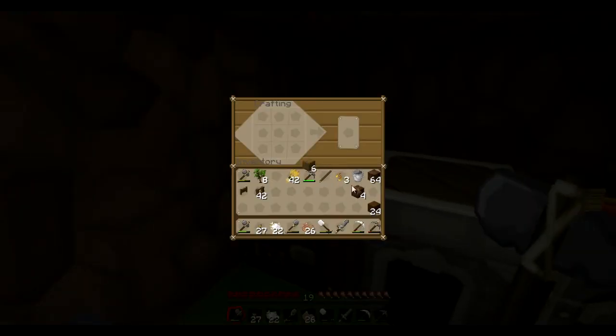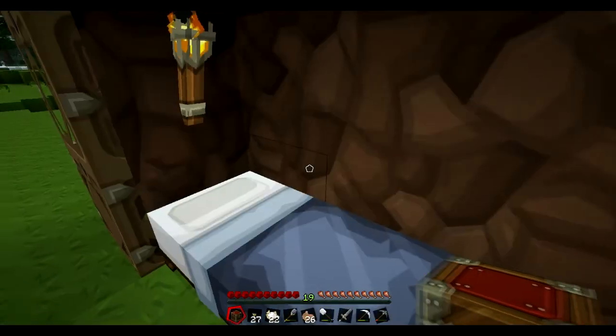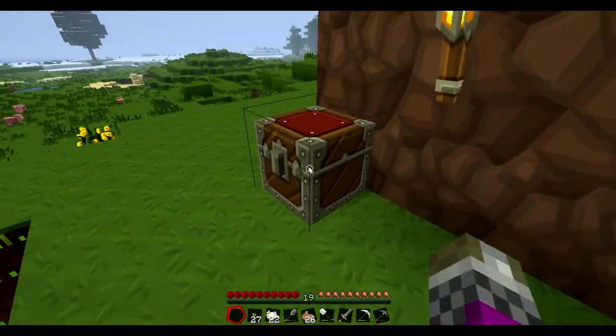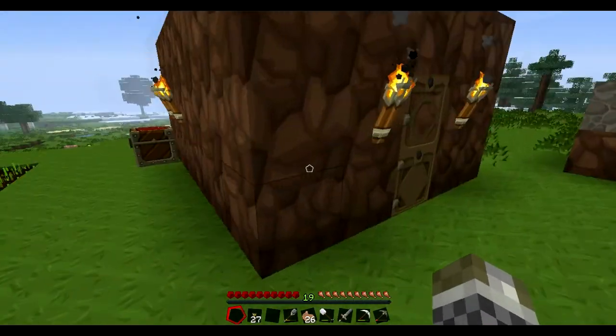Let's make a chest. One, two, three... alright. And as you can see in my inventory, I have made fences and one fence gate, which is a sort of door for the enclosure. I'm going to put the chest here — you can be my chest of chestiness.